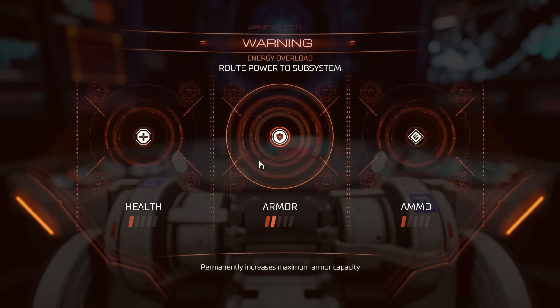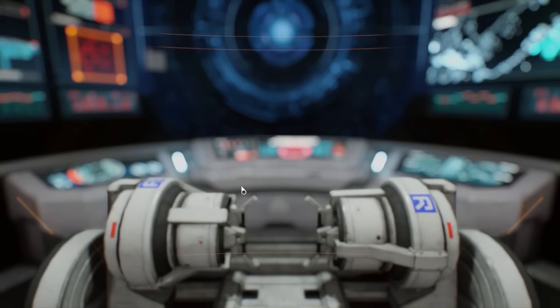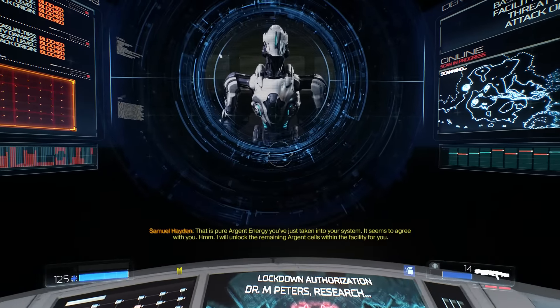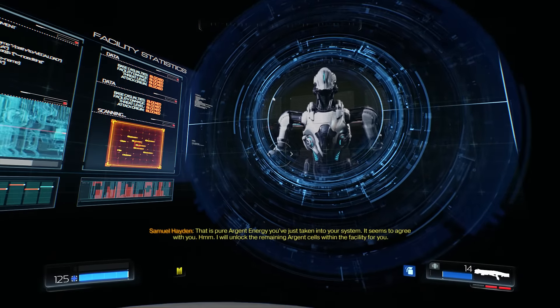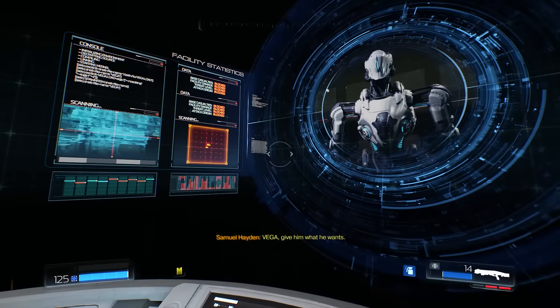You have the three options of health, armor, and ammo. Right now I don't think armor is that important - it would be nice to have more maximum armor but we're not seeing too much of it. Health and ammo are the other two things. Health is obviously useful and ammo is too. I think I'm gonna get health. It is pure Argent Energy just to get into your system - it seems to agree with you. I will unlock the remaining Argent Cells within the facility for you. Vega - yeah.